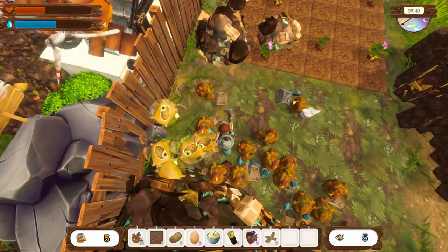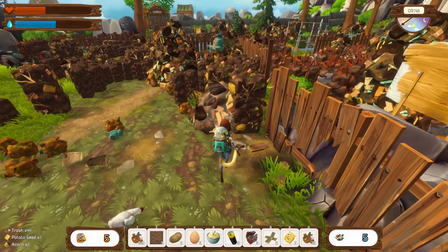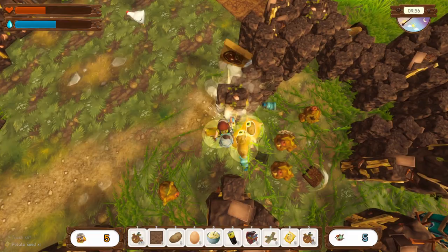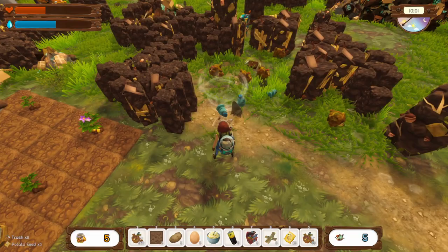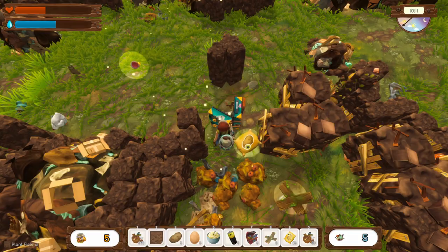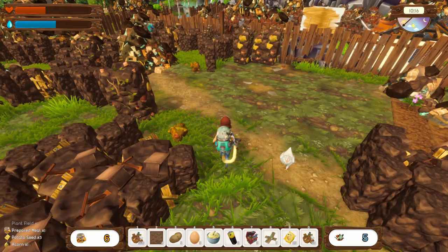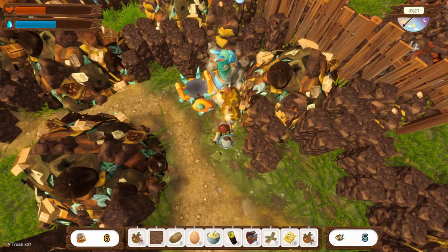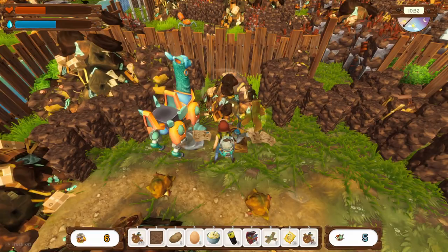Oh, one more — there we go! Nice, more seeds. Just want to double check we don't accidentally suck up chickens — we don't, that's good to know. This type of rubble actually drops seeds, which is useful to know when we really need them. Let's get this suitcase. Picking up quite a few prepared meals from the suitcases. Oh, these poor llamas look stuck — we should free them!